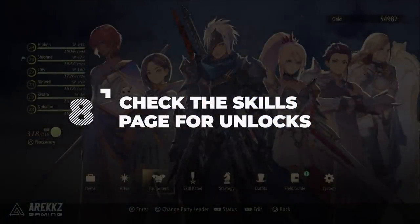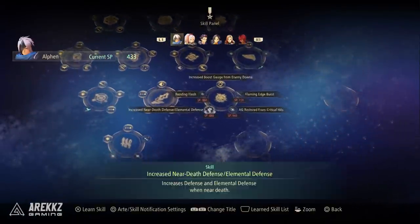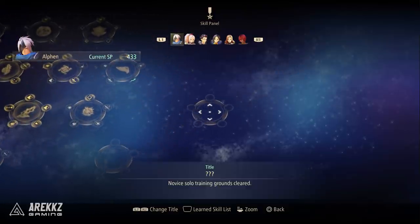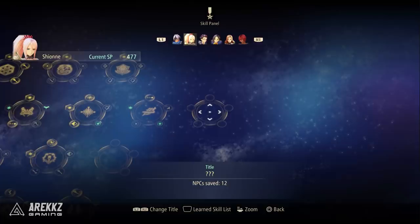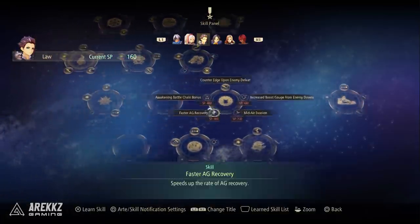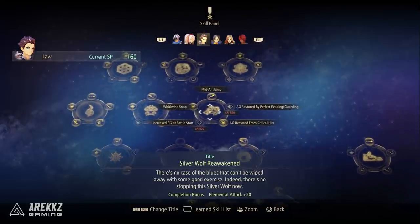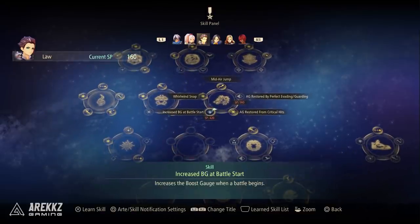Finally, point number eight: don't forget to check the skill page for your skill unlock requirements. In Tales of Arise, unlocking new skills requires unlocking new titles, which then unlock new nodes in the skill panel. Each node can contain new arts or statistical upgrades. If you see a blank node on the skill tree and hover over it, the bottom of the screen will tell you what you need to do to unlock that title. Additionally, if there's an art you want but don't have enough battle points for, press square to add a flag to it — this auto-tracks it and notifies you when you have enough points to purchase it.